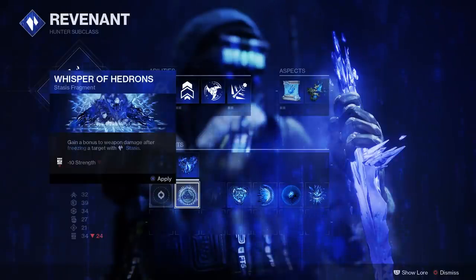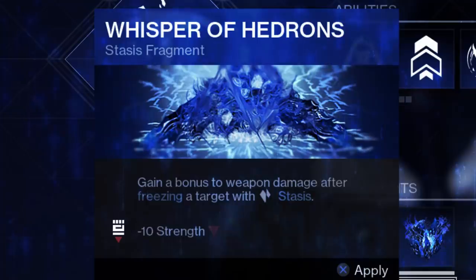The new fragment — which is not class specific — is the Whisper of Hedrons: gain a bonus to weapon damage after freezing a target with Stasis. That is awesome. With the ability to throw two shurikens, one to impede movement and the other to freeze, you'd very likely be activating this fragment a lot. If I'm reading it correctly, it gives you a flat bonus to weapon damage overall, not just on the frozen target. Meaning freeze an enemy — boom, instant kill clip on your gun. And considering you can dodge near enemies to recharge your melee with the proper hunter dodge, you can refill your shurikens a ton, freeze more enemies, activate more gun damage. Crazy.